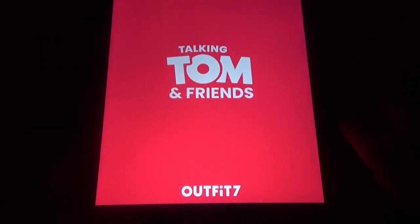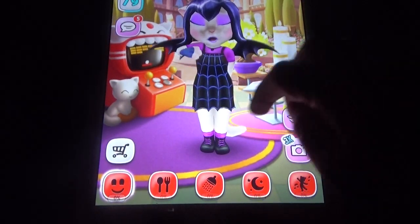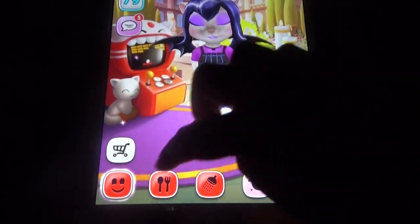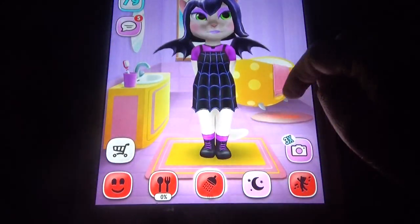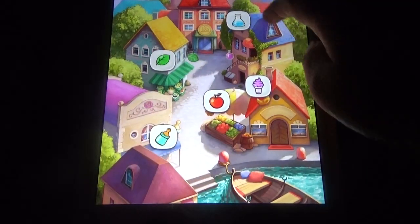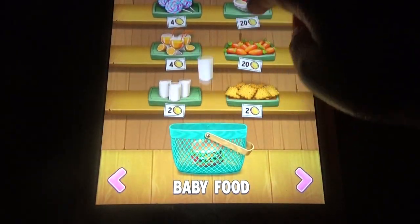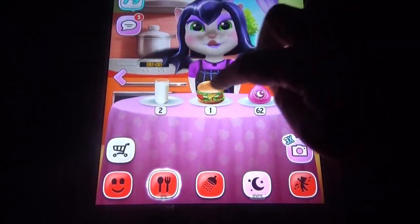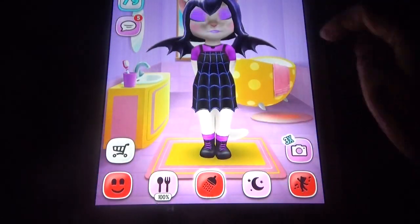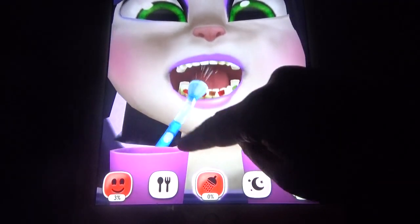Coming to My Talking Angela, in My Talking Angela we have the Halloween special thing. Let's fill the energy portion and feed her some food - let's buy some food like this and feed her. Here we can see the brushing option like this.